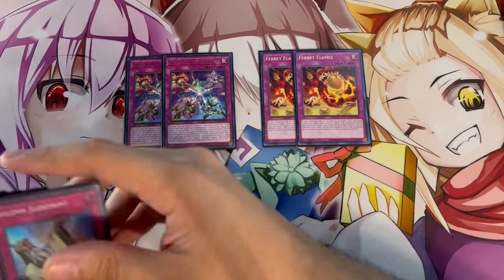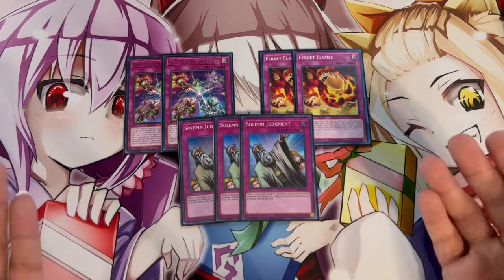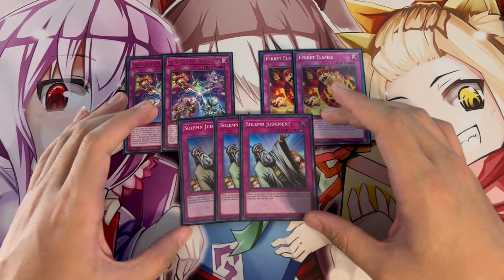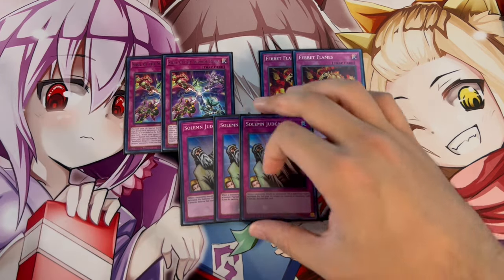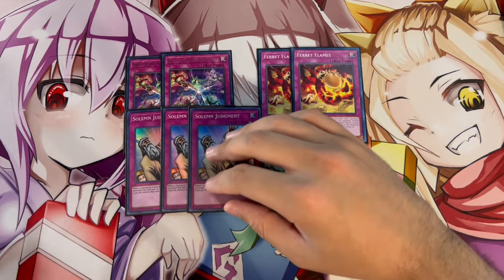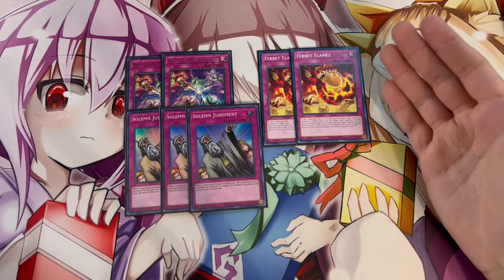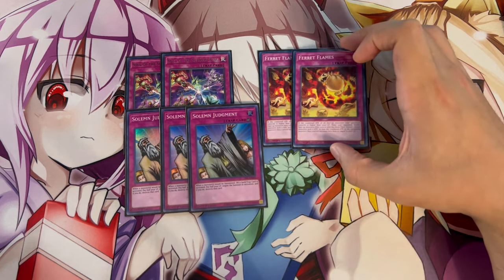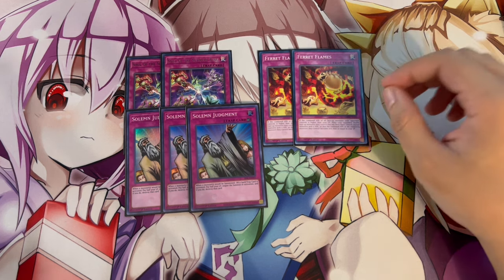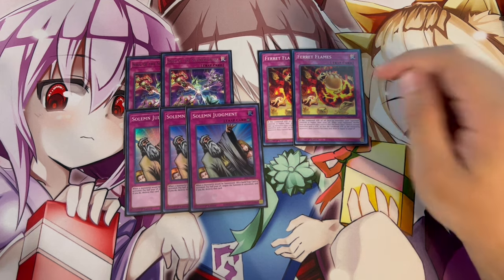We are playing three Solemn Judgment - it's absolutely insane. We're playing it in the main deck, not the side deck, because you always want to go first with this deck. With Wannabe you can actually get into Solemn Judgment even going second and set it on your opponent's turn. Solemn Judgment and Soul of the Supreme King help get your life points down, which is important. Ferret Flames is an absolute blowout card - it gets rid of all monsters your opponent controls, doesn't target or affect the monsters, it affects the player.